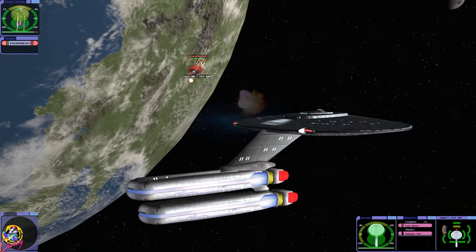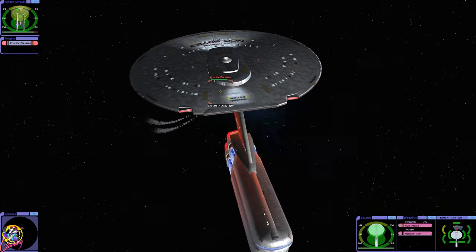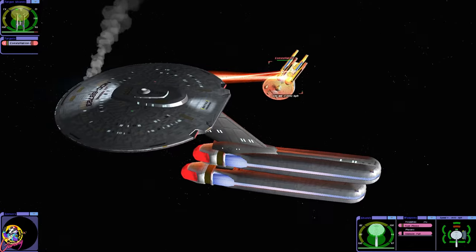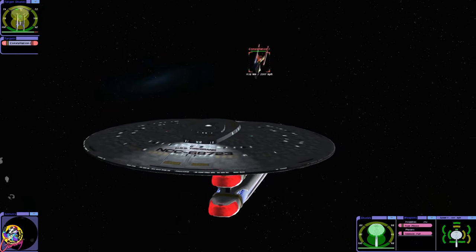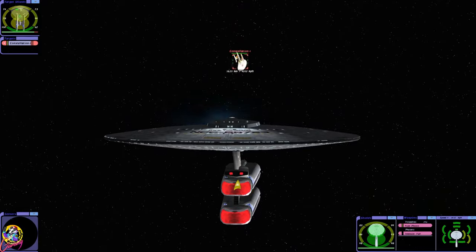Okay, so they've already got some hull damage. It's such an odd looking ship this, it really is. It's weird how they kind of stack the nacelles at an angle like that. Oh gosh, can you imagine if a torpedo malfunctioned and exploded there?